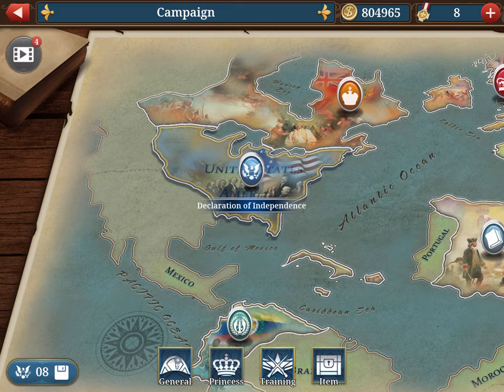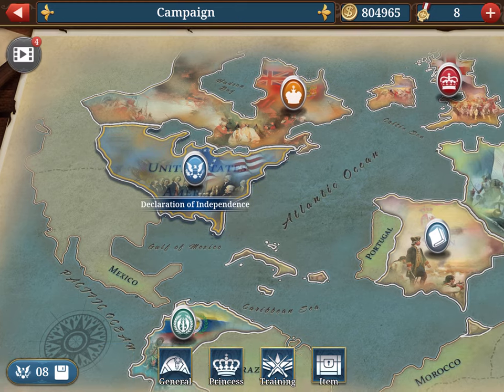Medical packs are a very key element of this game, because European War VI is extremely generous compared to others. World Conqueror does not have medical packs, and European War 1914 is very selective. Here you can really build a stash — I have over 100 — and in some missions you can pass without generals.